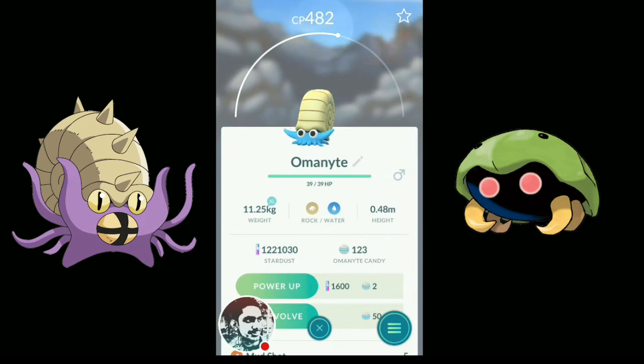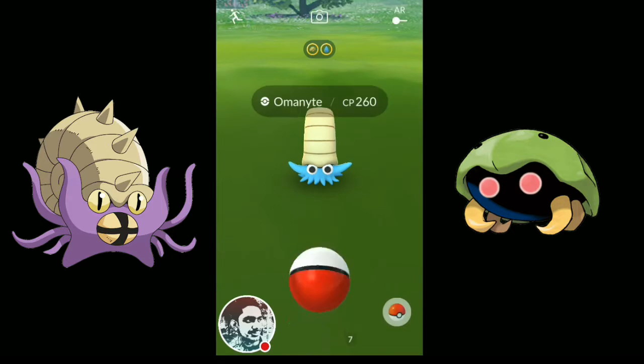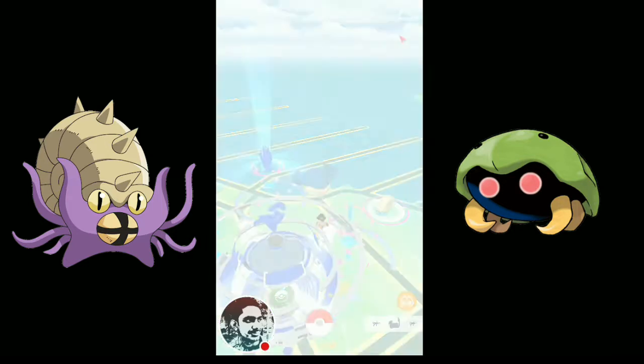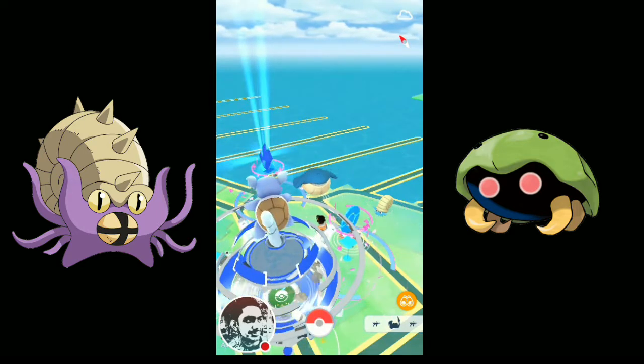After catching a Pokemon, the game shows you a summary screen. On that screen it appears to be a normal Omanite, but then it appears to be a shiny Omanite. This glitch is happening in Pokemon Go, guys.